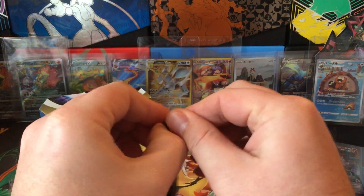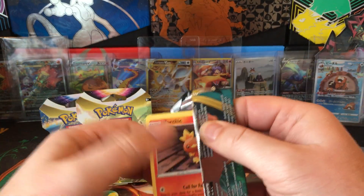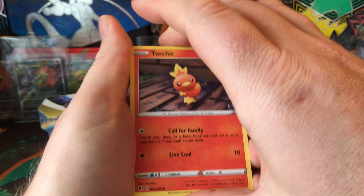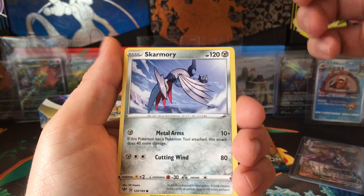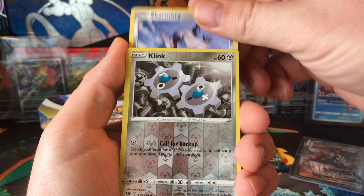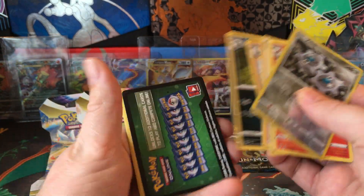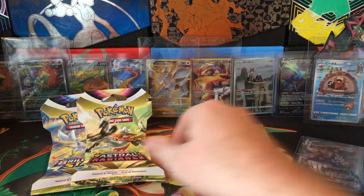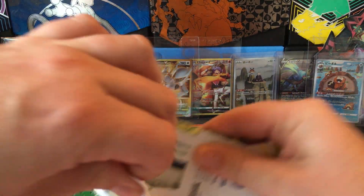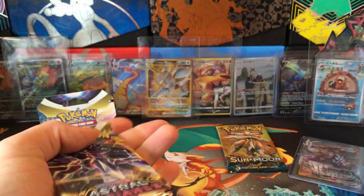Okay, so there wasn't too much mystery to that because that's pretty much what I've been getting out of these. So hopefully we can get a hit - it's been a while since I pulled the Charizard VMAX. That would be cool. No talent flame, green code. Save the Sun and Moon for last - maybe we can pull the...